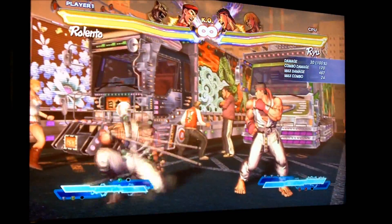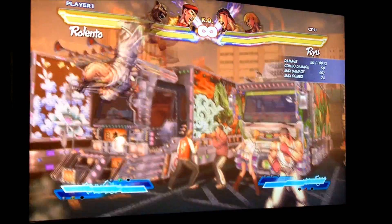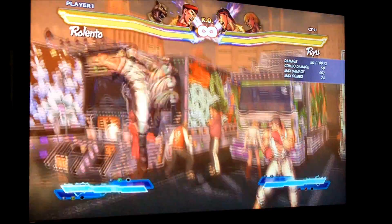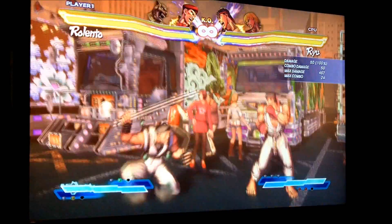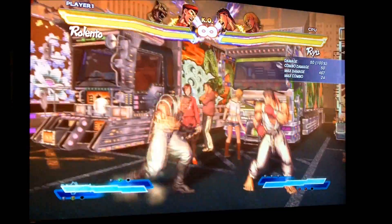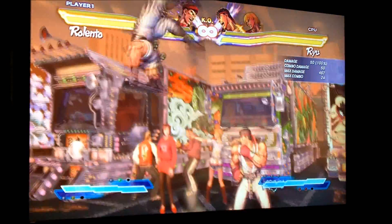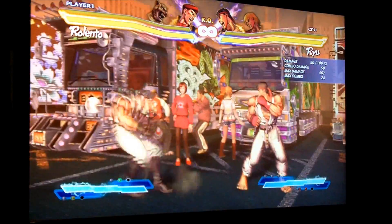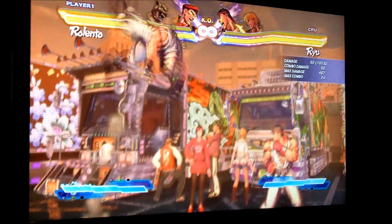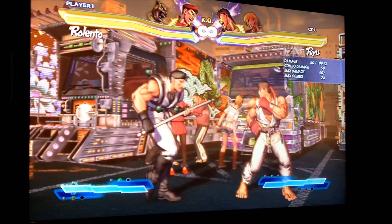The biggest difference you'll notice about him in this game is that he no longer has his command jump with the three kicks that he had in CvS2. That command jump would create really great offense or defense if you wanted to run away or go right into your opponent — it would usually jump over fireballs. Regardless, he still seems like a really strong character.